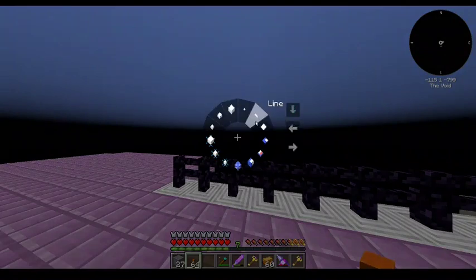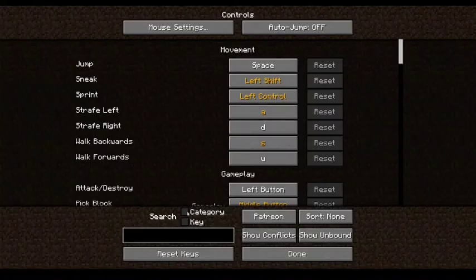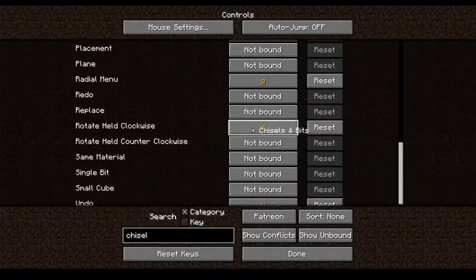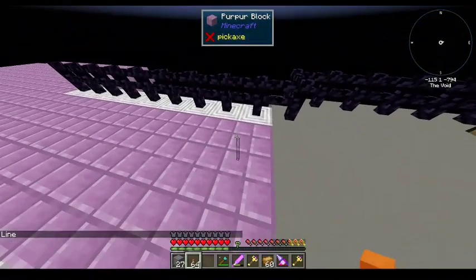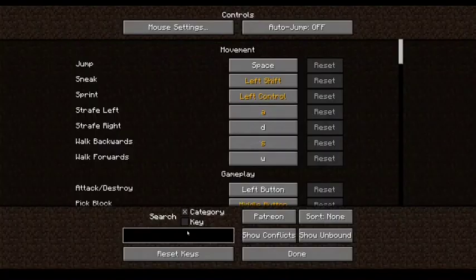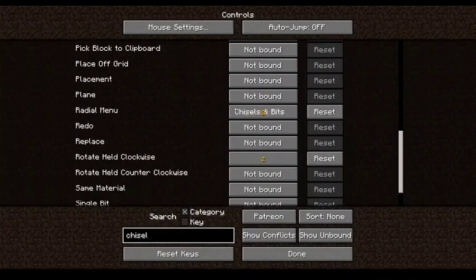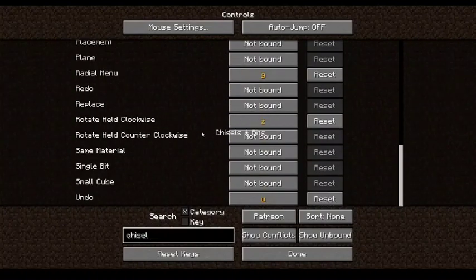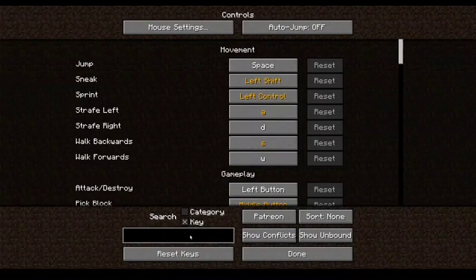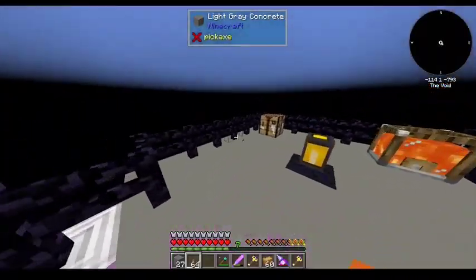Let's try doing a line. I gotta figure out how to rotate. Rotate. Clockwise — we'll do Z. Still not working. I haven't played around too much with Chisels and Bits, so I'm not super familiar with how to work it. But I think you could build a pretty cool little lantern out of lava and something else — make it on all four sides so it's omnidirectional, and then just place a bunch of those.